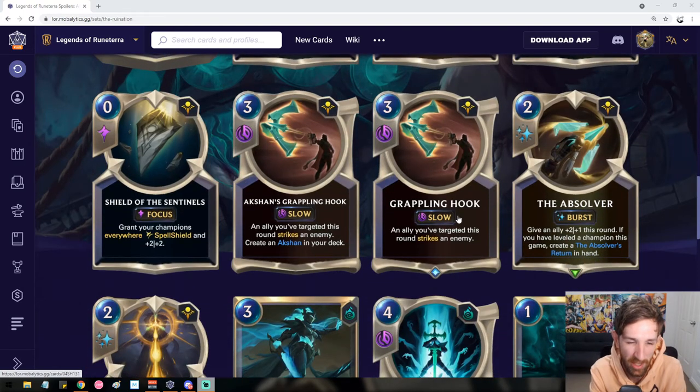We have the Grappling Hook, which is Arkshan's signature spell. It gives a target unit Strikes an Enemy this round — so it's a 3-mana strike effect, which is pretty powerful, though it is at slow speed and you have to be playing other cards alongside it. The Hook seems okay and might see some niche value, though it might not be main-decked in some builds. Depending on how you build Arkshan, there might be other better options that don't rely on a secondary card to activate it.